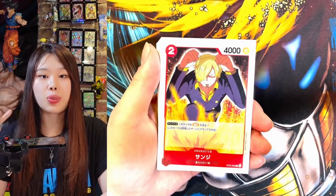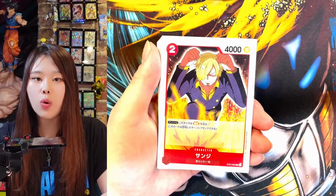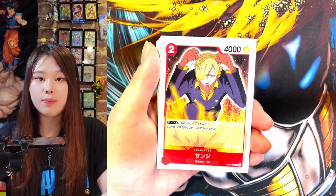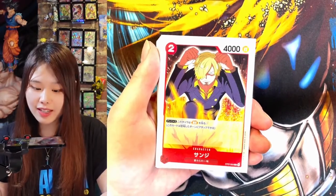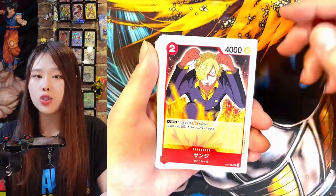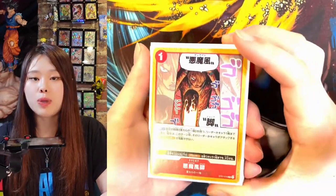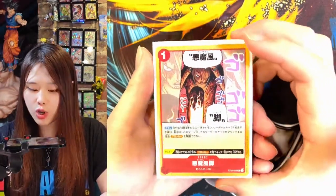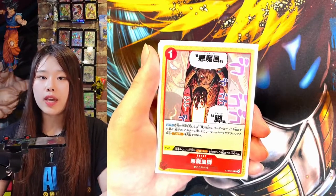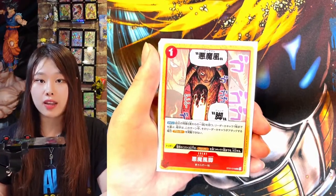This is Sanji, and he is the third strongest character in the Straw Hat crew. He is a cook, and he only uses his legs to fight, because he uses his hands to cook. This card has Rush when you attach two Dons, and it only costs 2, so it is a pretty good card to play. This is one of Sanji's special attacks called Diable Jambe. With one energy, you can use this effect on one of your cards, and your opponent cannot block that attack.